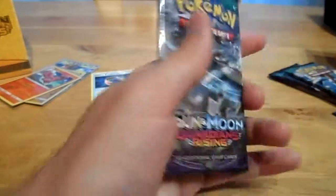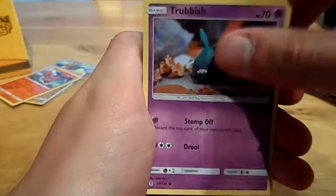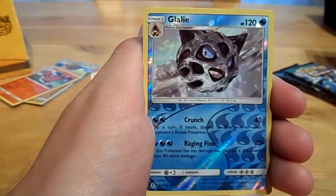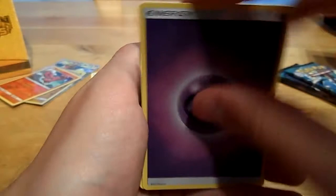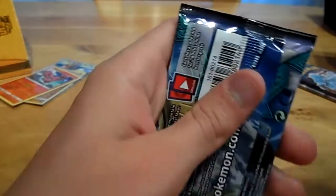A Kommo-O pack — can we get a Kommo-O GX perhaps, or maybe a Tapu Lele? That would be nice. Starting off with a Trumbeak, a Wimpod, a Talonflame, a Nest Ball, a Cosmoem, a Reverse Glalie, and a Sharpedo. Any good trainers perhaps? Nope. Let's move on to the next pack.